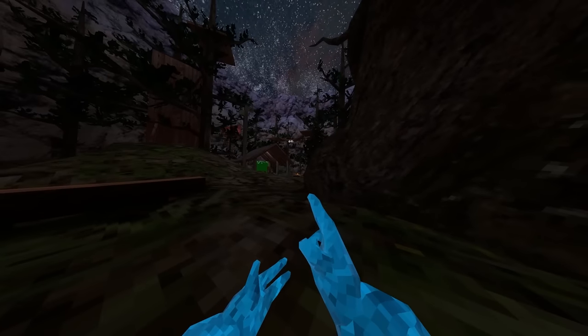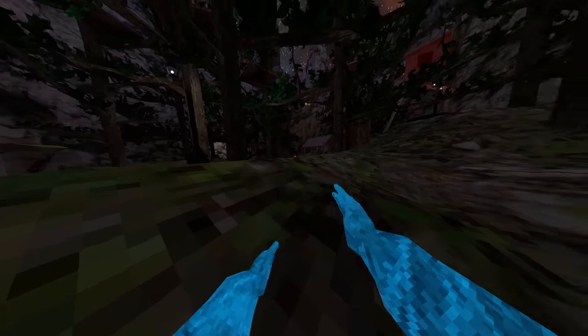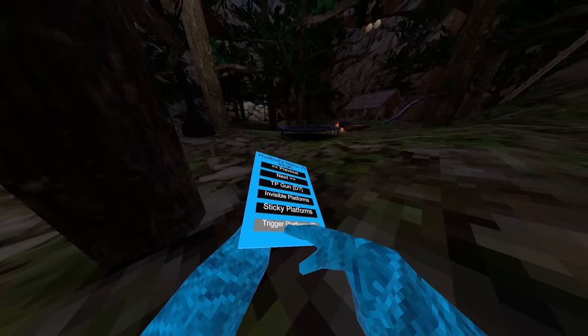Then we got TP gun, which you just use grip and trigger, and it teleports you across the map. Next up we got invisible platforms — just platforms but they're invisible. We got sticky platforms — platforms but they're sticky. We got trigger platforms, which is helpful because lots of my mods are grip.